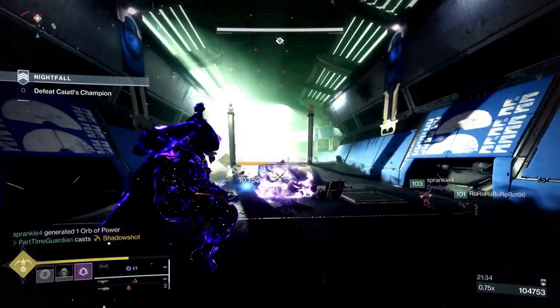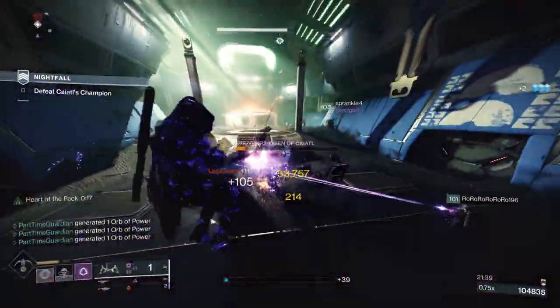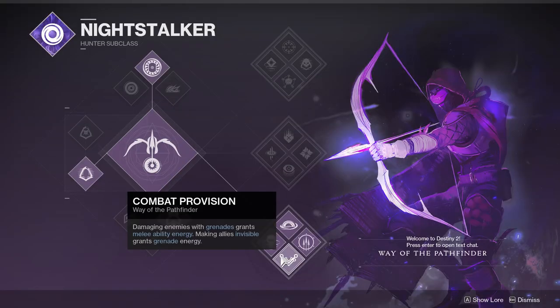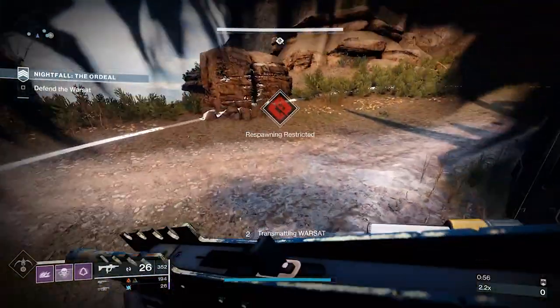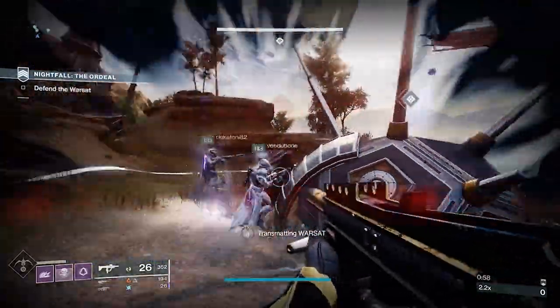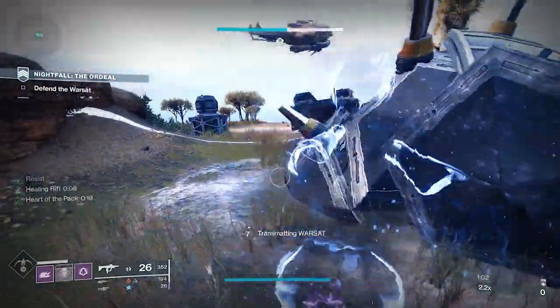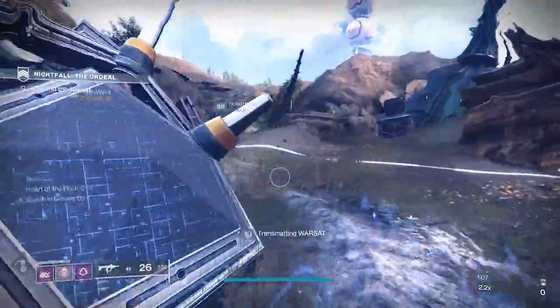Mobius Quiver also creates orbs and grants nearby allies Heart of the Pack. One of the things that does deal massive damage — you need to tether the enemies first, but then when you do that second tether on top of them, it really can stack and do a ton of damage. You also have Combat Provision: damaging enemies with grenades grants melee energy, and making allies invisible grants grenade energy. Add to this Gambler's Dodge, which gives you your melee back when you dodge near enemies. Your melee is your smoke bomb, and that makes you and your fire team invisible. So basically, all of your abilities — whether it's your melee, your grenades, or your dodge class ability — allow you to get your other abilities back faster and buff your fire team and yourself.